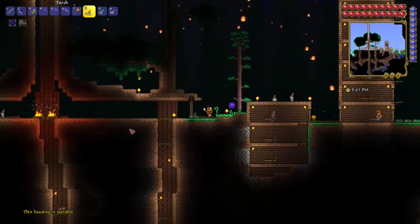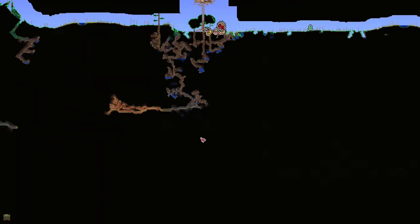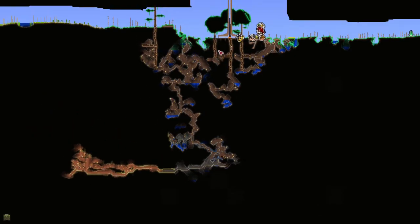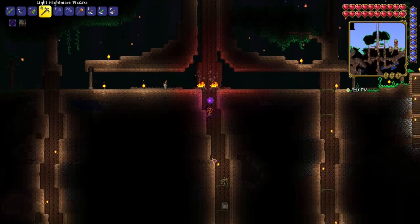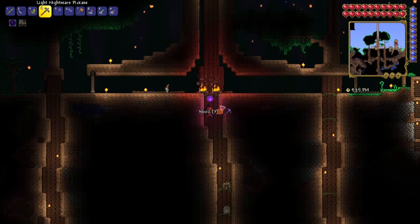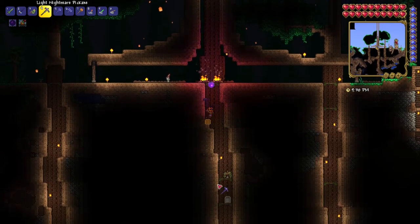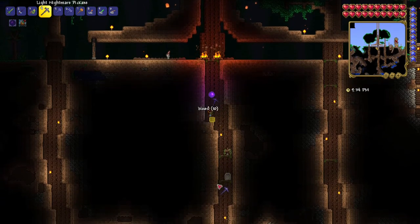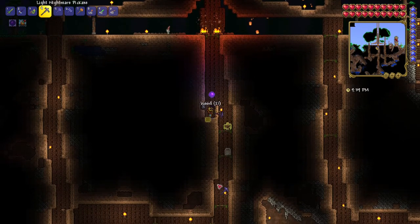The way I want to find boots is I want to just dig straight down. The moment we start digging straight down, we will find caverns. In those caverns, hopefully, we find some chests. And in those chests, hopefully, we can find some boots. That's the goal, that's the plan. So I'm just going to dig straight down.